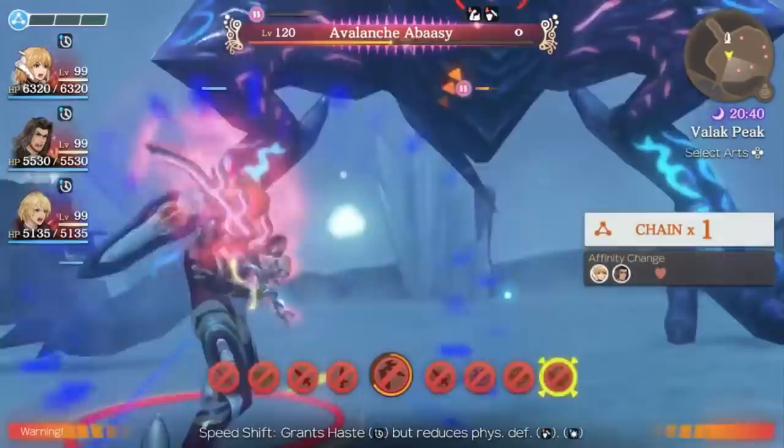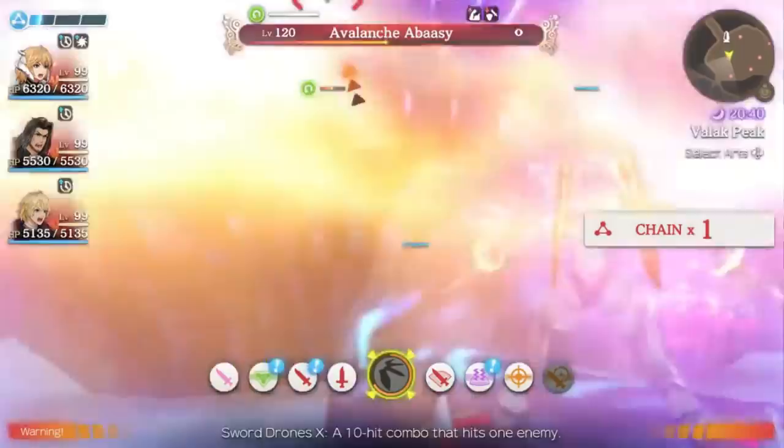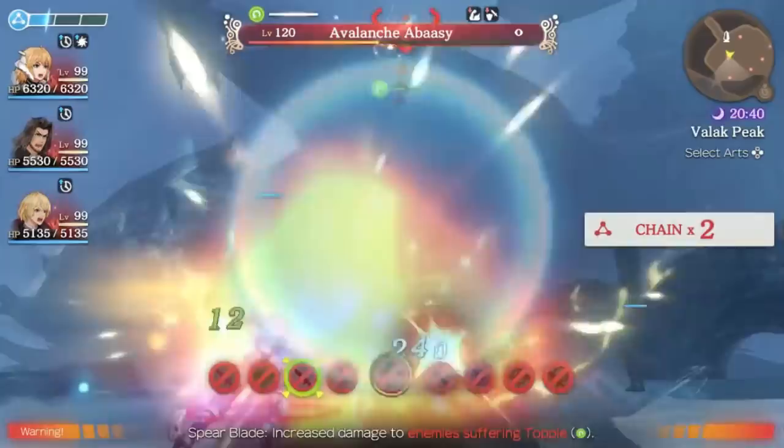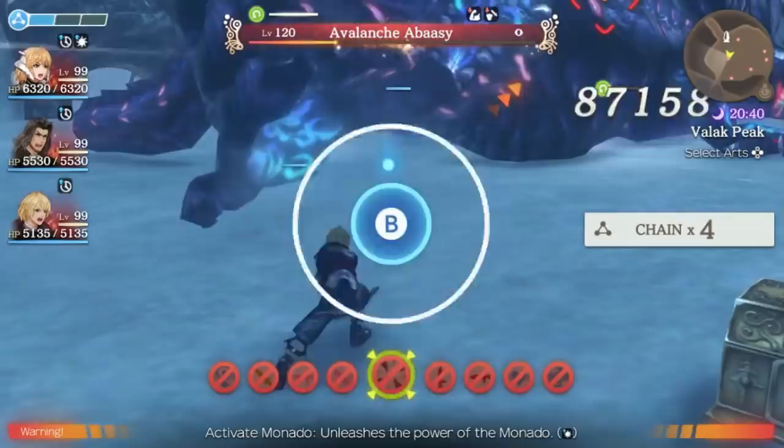In this chain attack I activate Speed Shift again close to wearing off. I already have him still broken from the last time, and that allows me to refresh that aura once we get outside of the chain attack — so I'm able to continuously use it even without having to wait for the cooldown, which is very helpful to keep Speed Shift going the entire fight. From there I'm going to stack up my red arts and then I'll be able to use Monado Buster so I can use Final Cross freely.